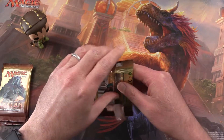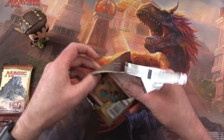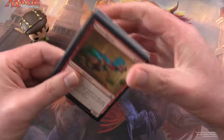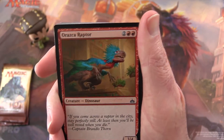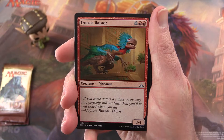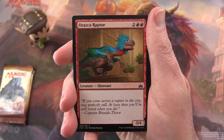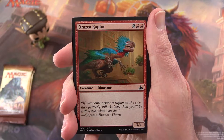I'm still running the mono red aggro deck at FNM and it seems to be doing pretty good. I went 3-2 last night and made it into the top 8. I'm trying out the Rekindling Phoenix and the Fanatical Firebrand — I swapped out the Soulscale Mage. Leave a note in the comments if you're running mono red aggro, what you're playing, any good combos you've come across, or anything that works especially well.